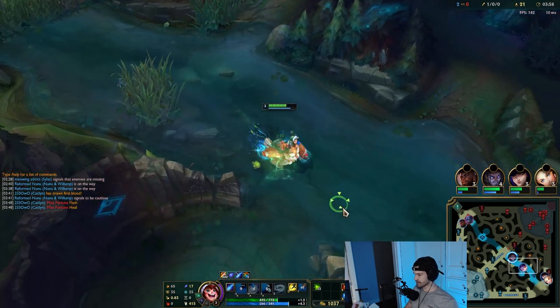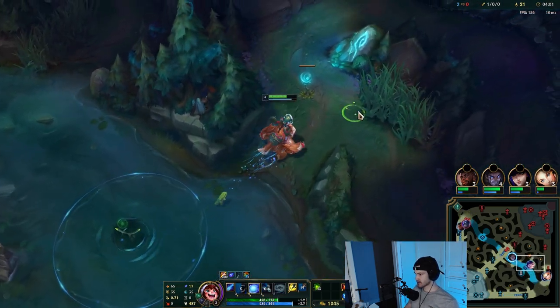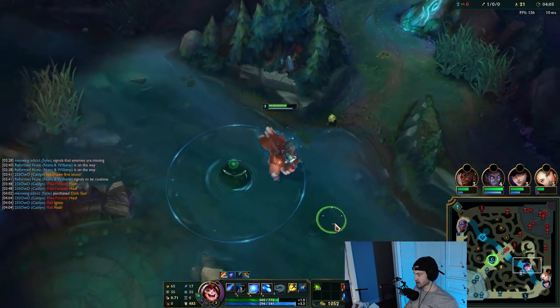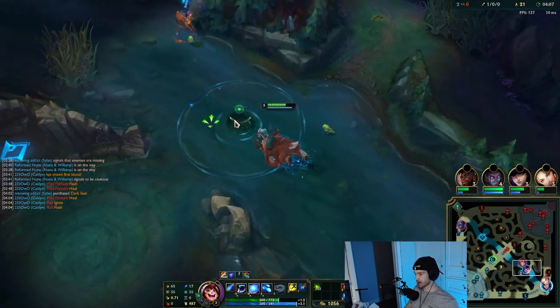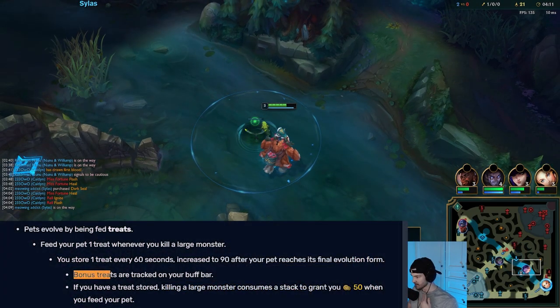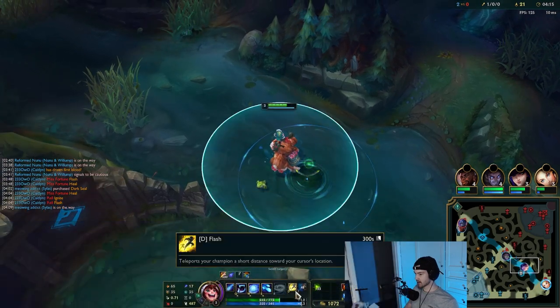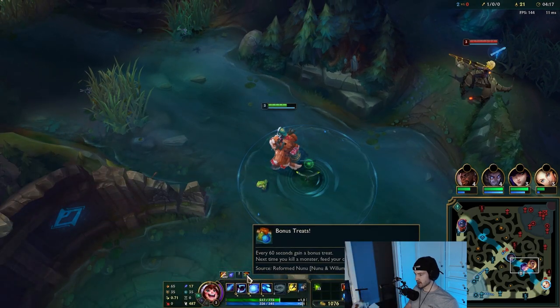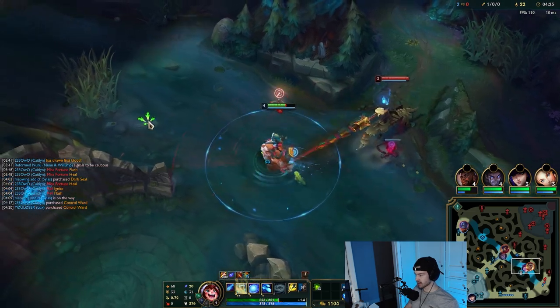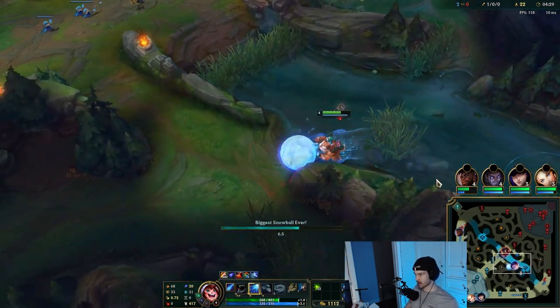Not a whole lot has changed for Nunu going into preseason — he's still an early ganking jungler. One good thing is the bonus trees mechanic: every minute that you aren't clearing a camp you get increased gold. I could be wrong about the XP but you definitely get bonus gold. We'll go take our Raptors.